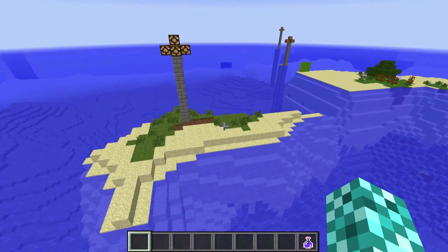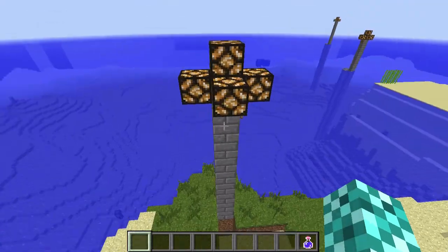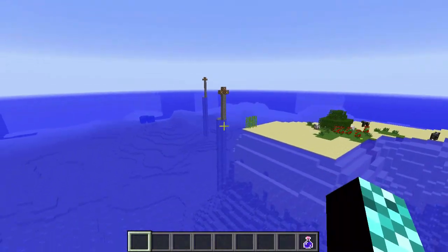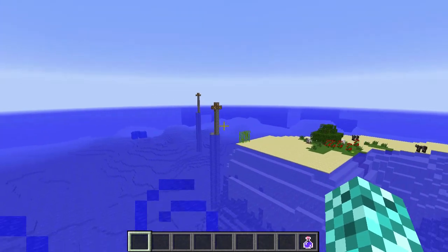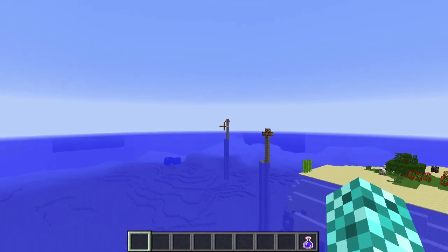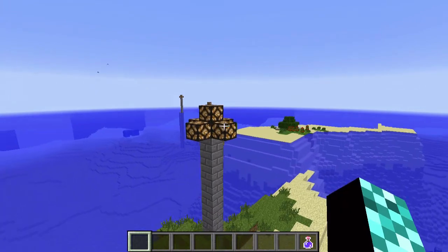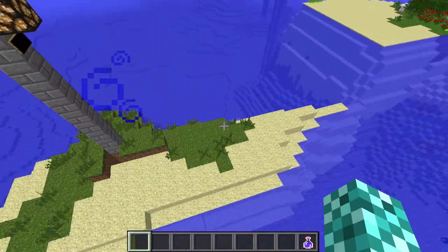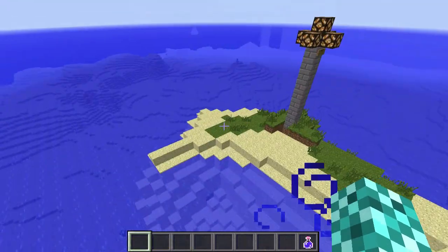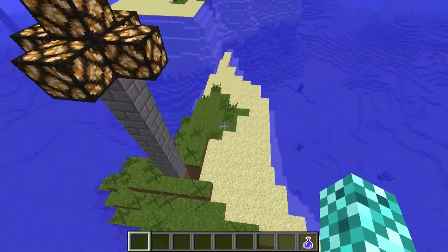I know it doesn't look like much from up top, but underneath these two islands there is one massive ravine. Over there is the start of a mineshaft with a secret chest in it, which is pretty awesome. And the far pillar out there is a zombie spawner with two chests, both filled with some pretty good stuff. Also, the mineshafts and the ravines in this map are filled with stuff — there's so many diamonds and iron, it's incredible.